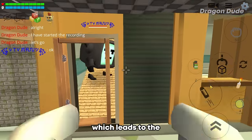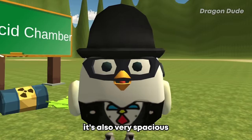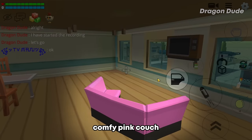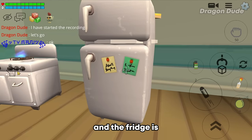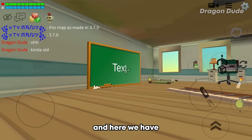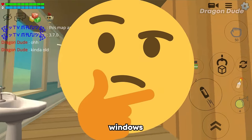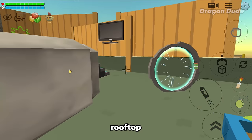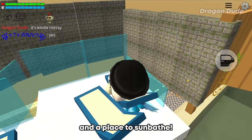Inside we're greeted with a dining and living room — very spacious. There's a comfy pink couch and a TV to chill. There's a kitchen and the fridge is stacked with food. The private room and bathroom — although it's weird that the bathroom has windows. Going through a portal takes us to the rooftop with a small swimming pool and a place to sunbathe.